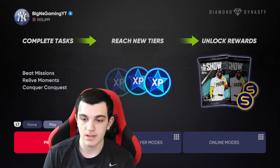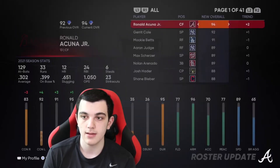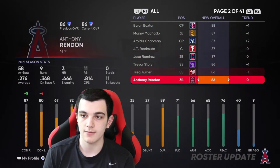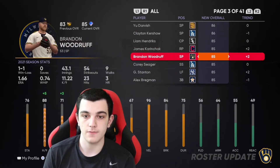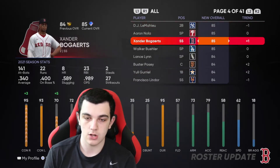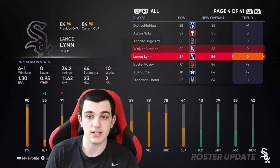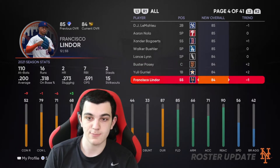Now let's go to the roster update. The roster update was a pretty good one. The new diamonds are James Karinczak, Brandon Woodruff, Giancarlo Stanton, and Xander Bogaerts. I got a bunch of those right in my roster update predictions video. Lance Lynn did not go diamond though — that's a huge shocker in my opinion. Lindora went from diamond to gold, so that's pretty interesting.